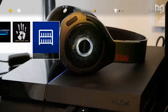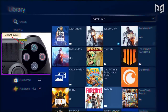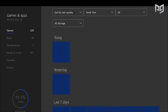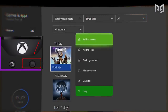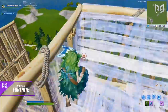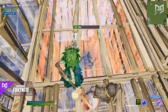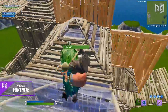On PS4, locate Fortnite in your library, highlight it, press Options on your controller, press Delete and confirm. Once uninstalled, go to the PlayStation Store and reinstall it. For Xbox, navigate to Home, My Games and Apps, select the Games tab, highlight Fortnite, select Manage Game, and select Uninstall. By uninstalling and reinstalling, you can clean up and verify your files, clear up extra space, and reduce lag and stutters caused by excess files.